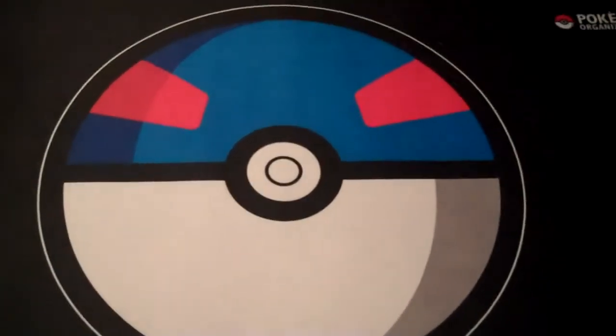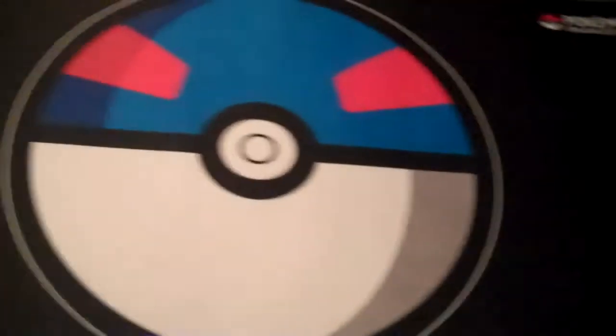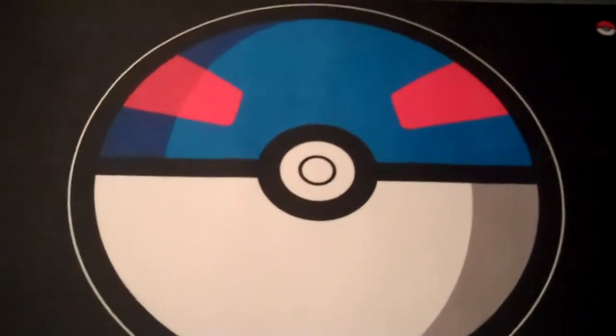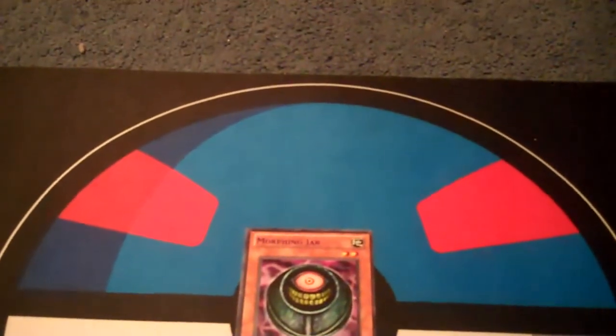It's Thursday, so I'm going to do card of the week on time this week. The card of the week for January 20th and the week surrounding it is going to be Morphine Jar. Simply because I have one in my binder, and I think it's a really interesting card. I bought it because it has the purple lettering from the Duelist League, and I think that's really awesome.